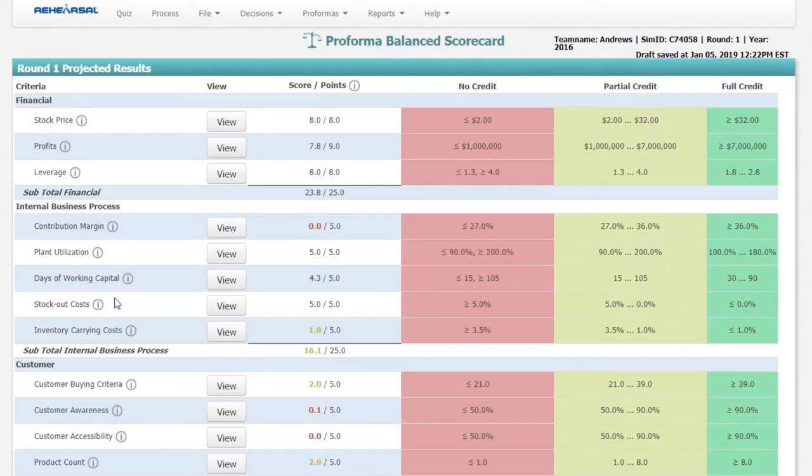To get full credit in stock out cost, you need to have 0% stock out cost. This means you need to give your customers exactly what they demanded. If customers demanded 100, you give them 100; if they demanded 150, you give them 150. If you don't, you need to be less than 5% short, or you will end up getting zero credit.